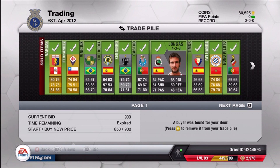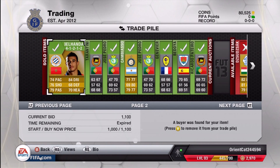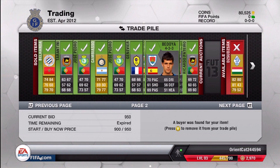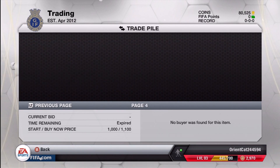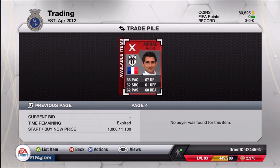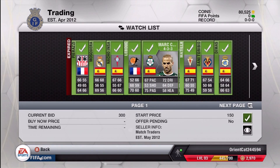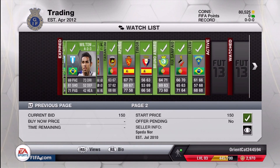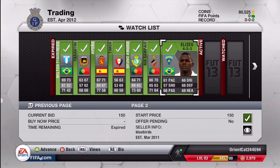These are the last guys I'm going to be selling for this episode. You can see I sell a lot of them for under 1,000. If they don't sell, I do lower their price a little bit, but I try starting a little higher than usual. I'm up to 80,000 coins, and these are players in my watch list that I'll be putting up in the next episode. It seems like I have 20 to 30 players, so I probably have over 100,000 coins of equity right now.